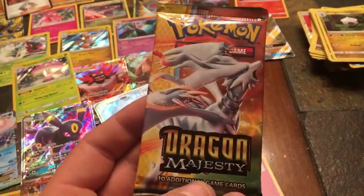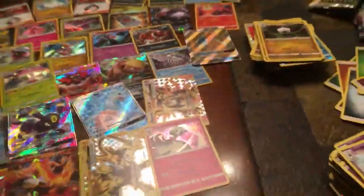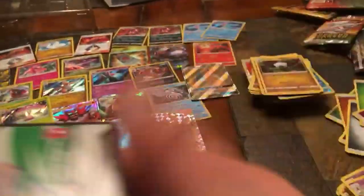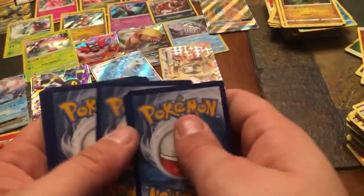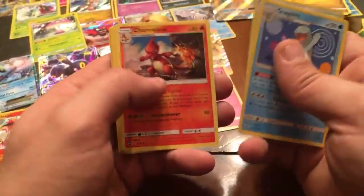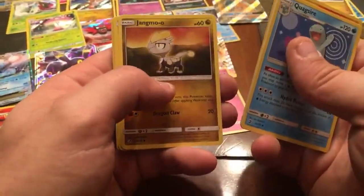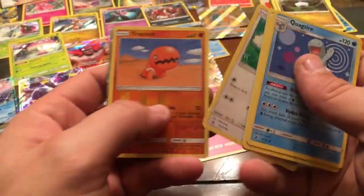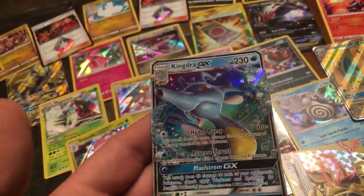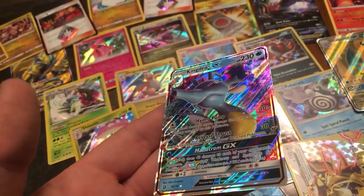Last Dragon Majesty pack — we know we're getting a holographic, and we want to try for one more full art. Energy, Quagsire, Wela Volcano Park, Charmeleon, Vibrava, Magikarp, Jangmo-o, Litten, Swablu, Trapinch — and we sure did pull another full art: a Kingdra GX! That's a pretty cool card — some last pack luck right there. That's awesome.